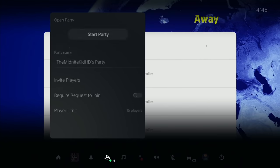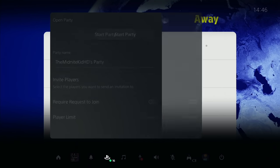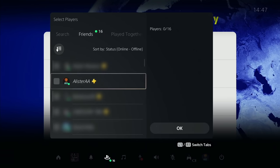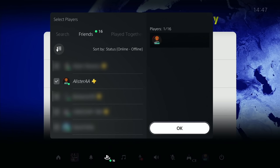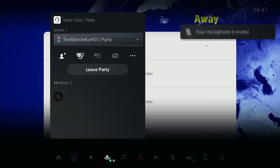You just want to start and create a brand new party. Start this party — it's for audio chat or whatever if you're playing with your friends in any other game. Find your friend that you want to invite to play eFootball 22 and invite them, press okay.